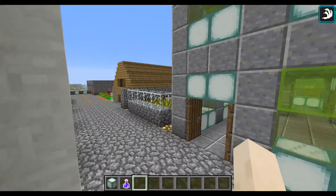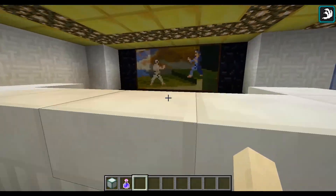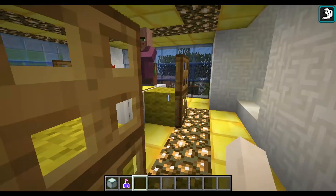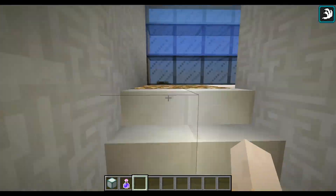Just gonna land in this area here and then we're gonna check out one of these new buildings. Nice little TV and sofa. Some kitchen equipment where we can get some food. Dining room table where the villagers like to stand on.